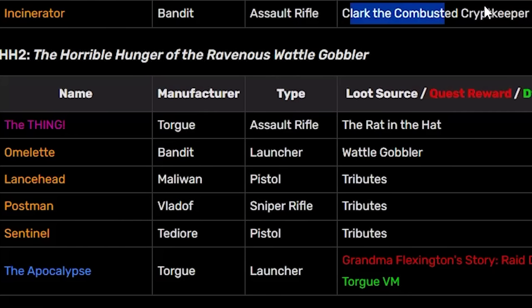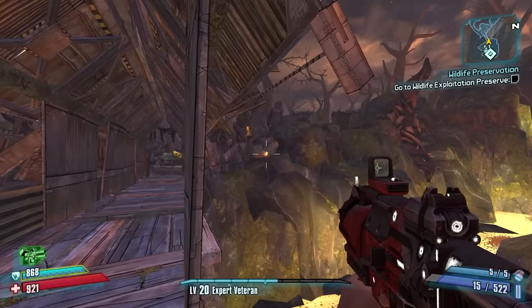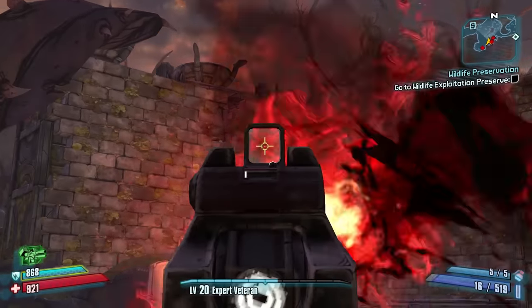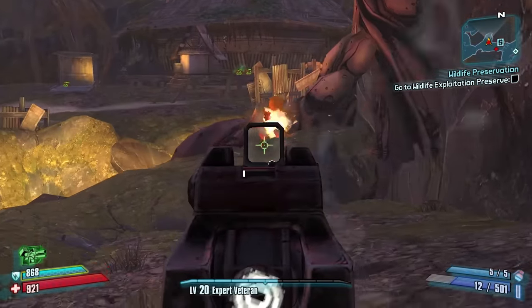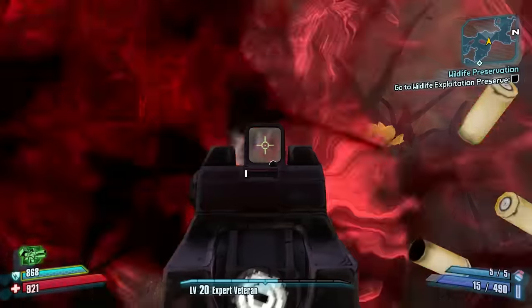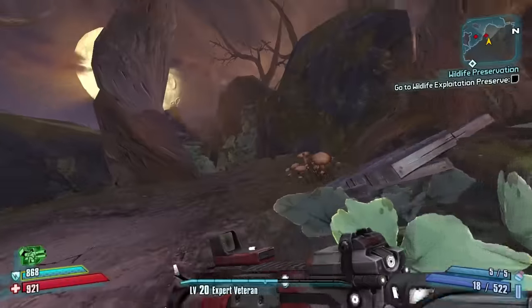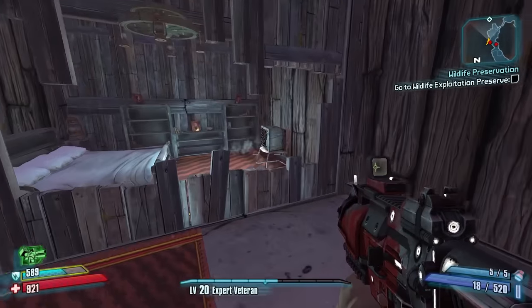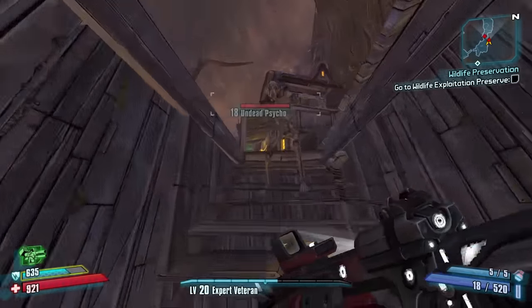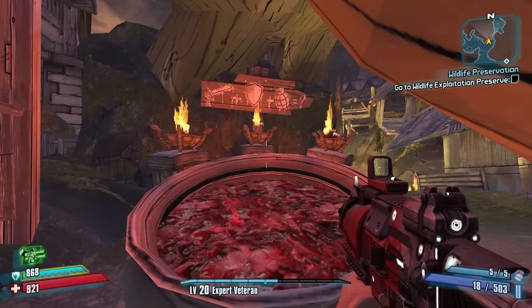Clark the Combusted Crypt Keeper for the Incinerator - we gotta get that. I've done this Easter egg so many times in the past, hopefully I can remember all of them. One here, got that. One over here. Beautiful, got that. One there, and over here - yeah, there you are. So we triggered the TV. This is such a cool easter egg. Why didn't any of the other headhunters get cool easter eggs like this?